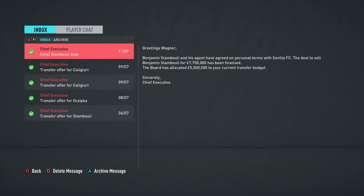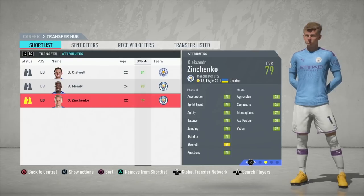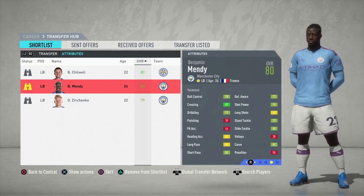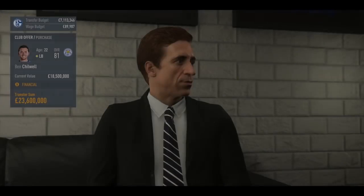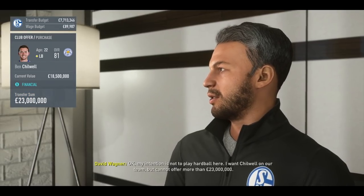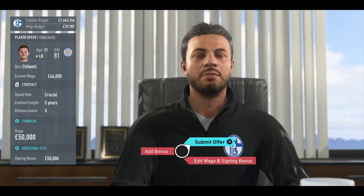Do whatever you can to get Lucas Klostermann — that's the key in the first transfer window. Unlike Borussia Mönchengladbach, this team has tons of money so you can afford to spend a little bit over what you'd ordinarily pay for players. For the left back, I always recommend one of three: Ben Chilwell, Benjamin Mendy, and Oleksandr Zinchenko. Chilwell is the most expensive of the three, but with Schalke's budget you can afford to pay a bit extra.